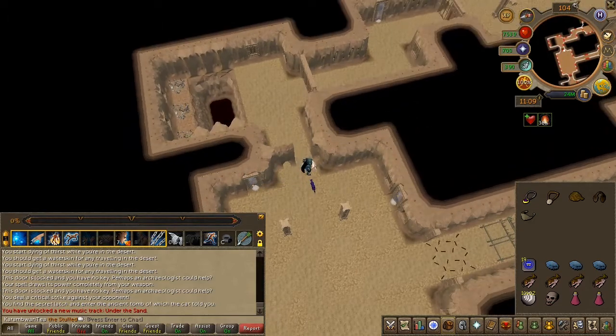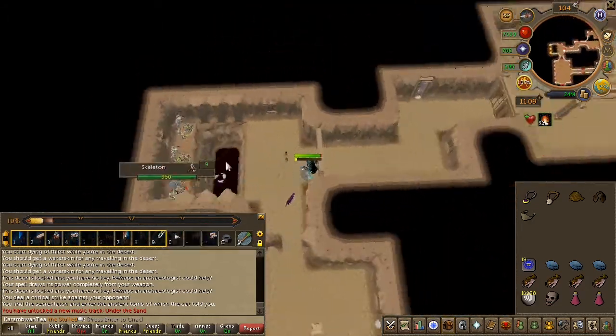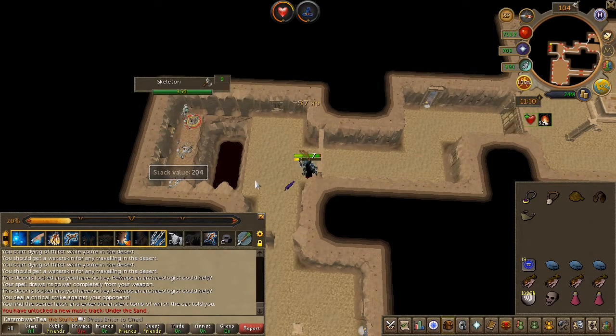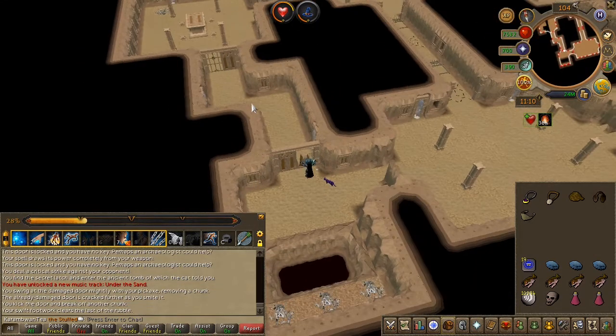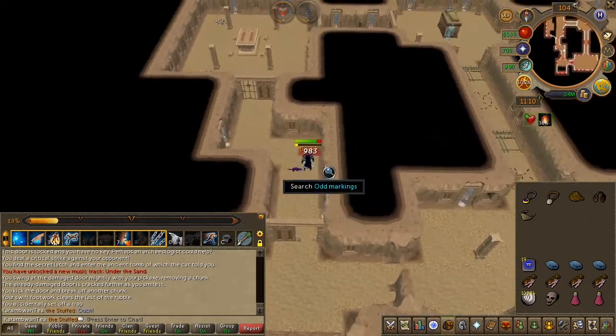Go ahead and slay the skeletons that are ranging you. Obviously this can only be done with range or magic. Once defeated, search the wall. Turn off your run and head to the next door — you might trigger a trap or two, but if you have your run off it should be fine.